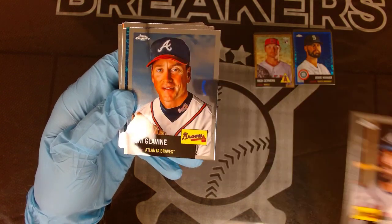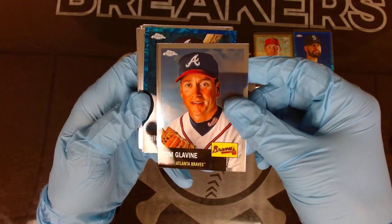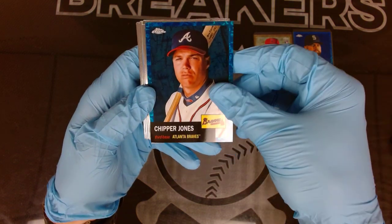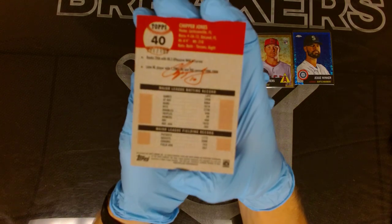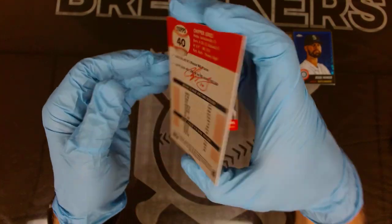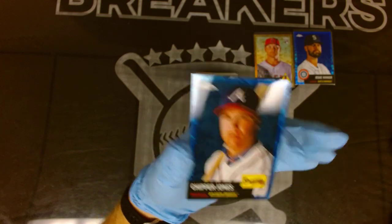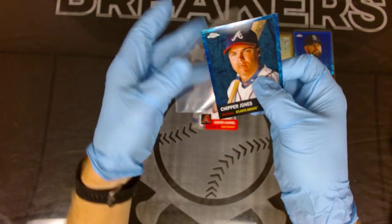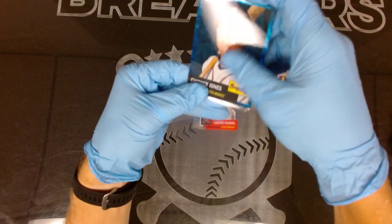Dansby Swanson, Tom Glavine. And our next numbered card - how about a Chipper Jones! This looks like a navy blue of some sort - 171 of 199. Another nice numbered card out of these blasters - Chipper Jones!